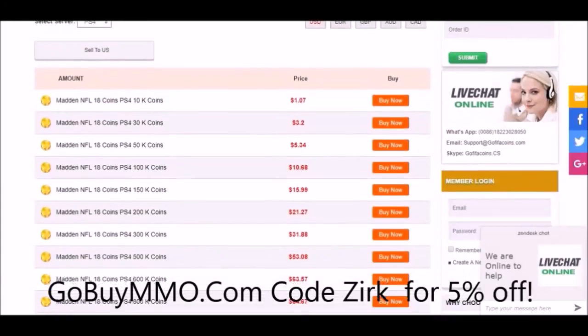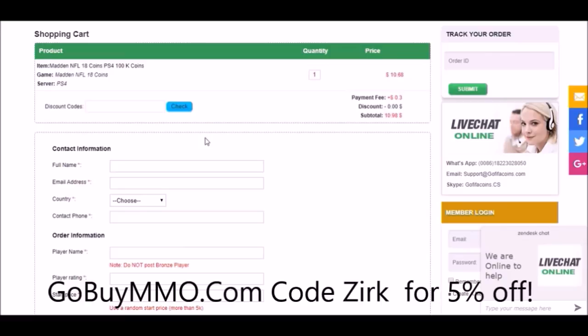Need some coins to make those new beastly pickups? Head on over to GoBuyMMO.com and use code ZERK for a 5% discount on your order. Get those coins, get those players.